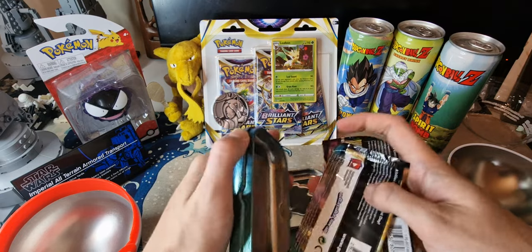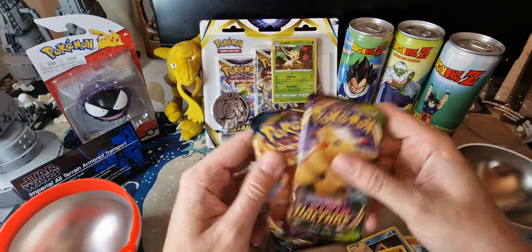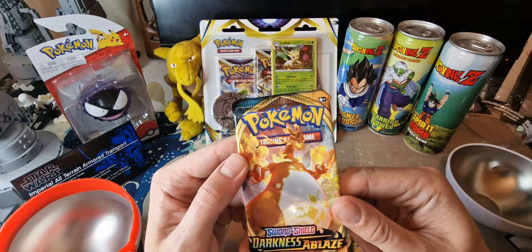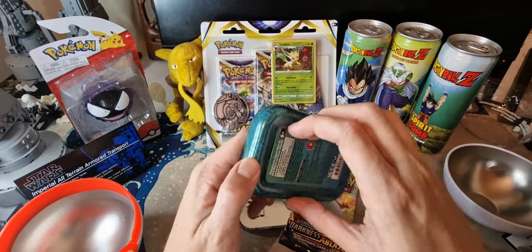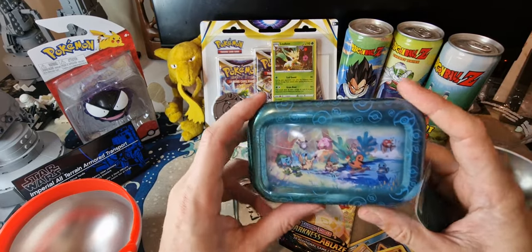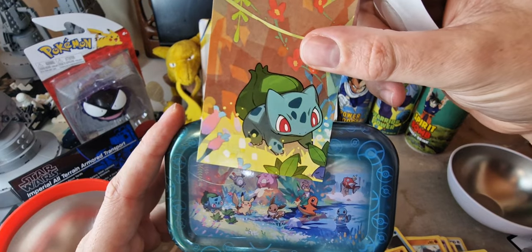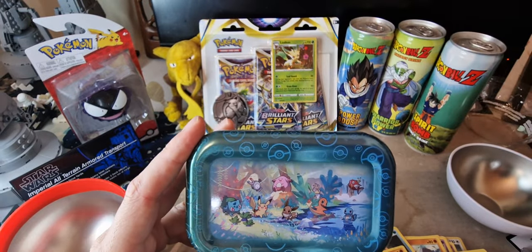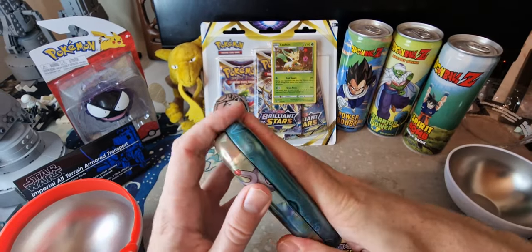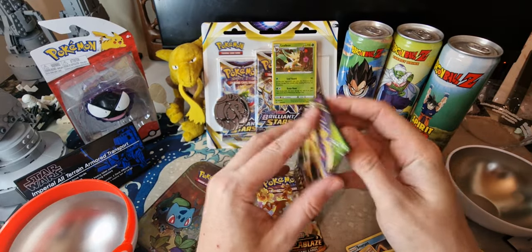Packs inside the tin: we've got a Vivid Voltage with a nice chubby Pikachu on the front, and a Darkness Ablaze with a very angry Charizard. On the back of the tin I can see the Bulbasaur is on the far left — so I think you link them all up if you have every single tin. Let's close the tin up and move on. Taking out the Vivid Voltage first, let's have a look.